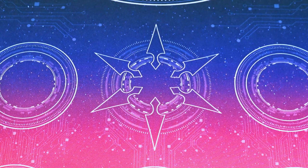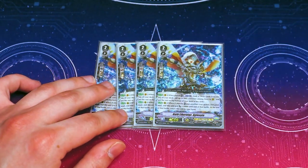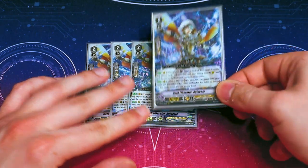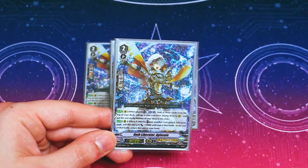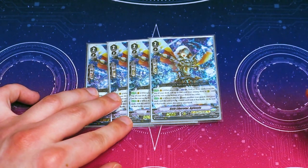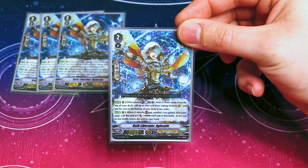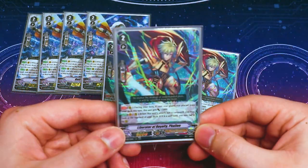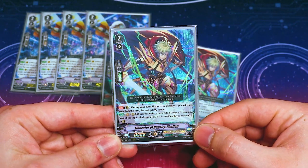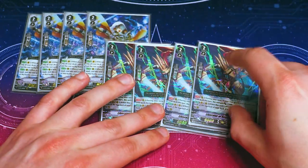Moving on to the grade twos: starting off with four copies of Oath Liberated Agla Veil, which is legal at four in English right now, so I was able to run four at the San Gabriel tournament. It gets 10k when it attacks if you put another Brigade of Soul. When you ride it you can look at the top three and call something. It's your ideal ride target, helps Prominence Core get a crit, and you also need to be a Liberator to activate Holy Shine's skill — and it is indeed a Liberator unit. We're also running four copies of Liberator of Royalty, Fallon. Fallon gets 5k when a unit is called from the deck this turn, and when he hits a Vanguard you can look at the top card of the deck and choose to call it or leave it on top.